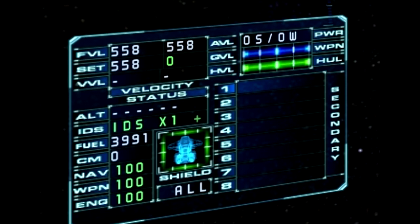Next to the fuel, countermeasures, and navigation, we have a little icon of your ship with the shields. If the shields are green, that means they're just fine. Yellow means they're kind of weakened, and if they're tiny little red strips, then they are damaged pretty severely. And if there's no visible indicator, then it's gone and you need to be careful.